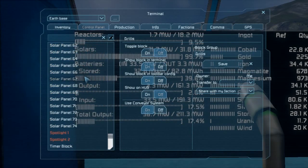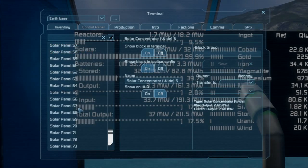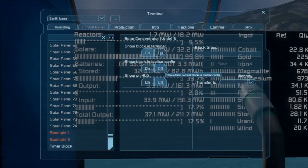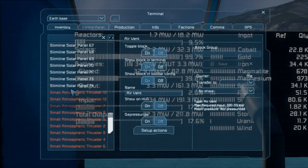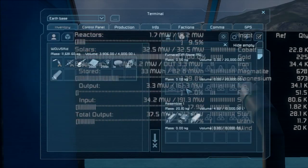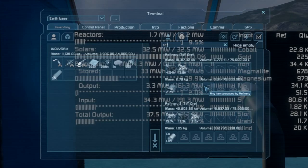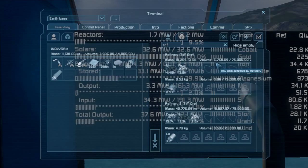Next, what do we need? We need a cargo container. I'm guessing we need one large for the ingot and another large for the component, because I want to build massive components from now on — not one by one, I want to build 10,000 each. Because the refinery is taking literally forever, I will add another refinery and a furnace. Let me put the basic setup and I'll be right back folks.